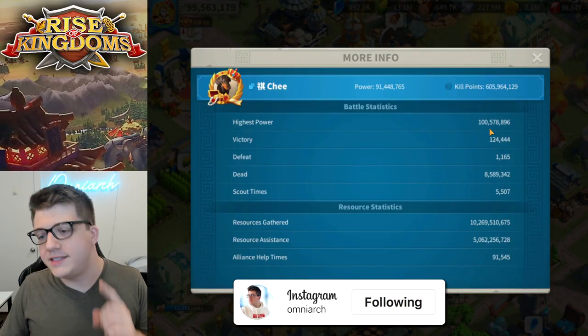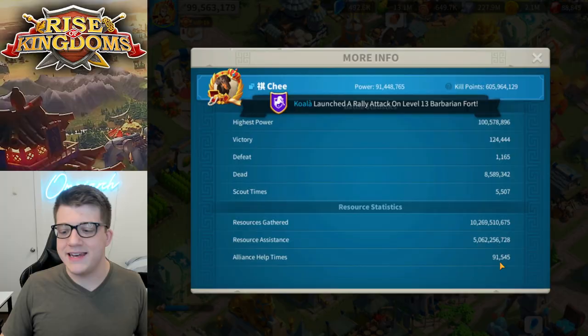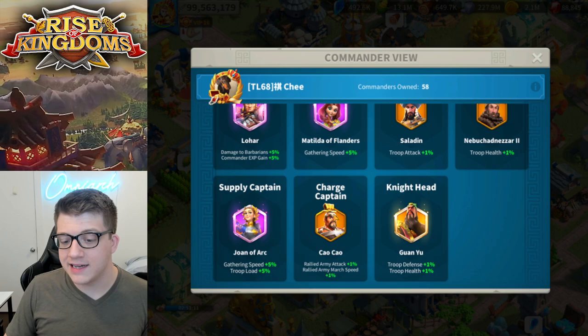Let's jump into his more info section. As you can see here, he did break the 100 million power barrier. He has 8.5 million dead troops, 10 billion resources gathered, 5 billion resource assistance, and 91,000 Alliance helps.